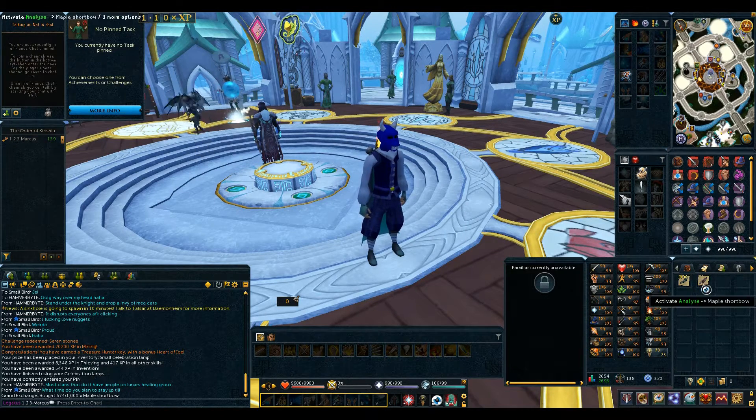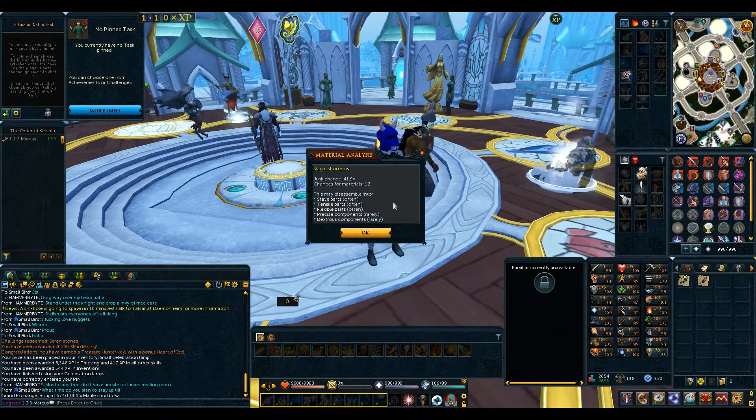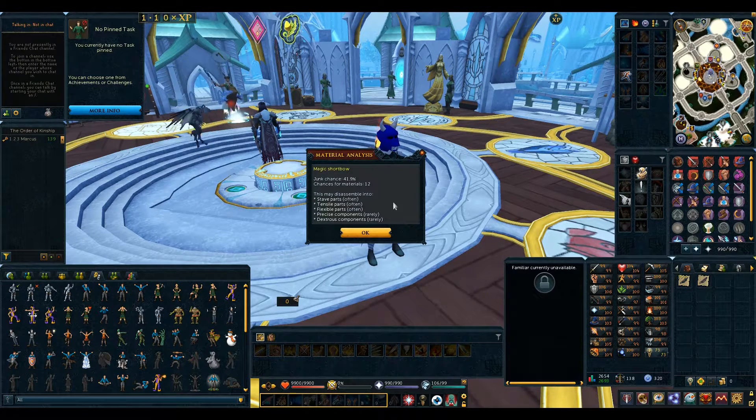The junk chance on maple short bows is 62%, and on magic short bows it's 41%. They both give the same possibilities of items, parts, and components. I'm going to show you both, and if it turns out that maple is still better value then I'll go and buy loads of maple to get the dexterous components that I need.